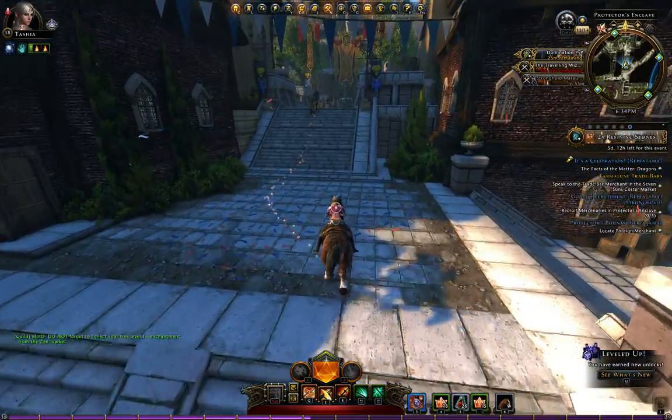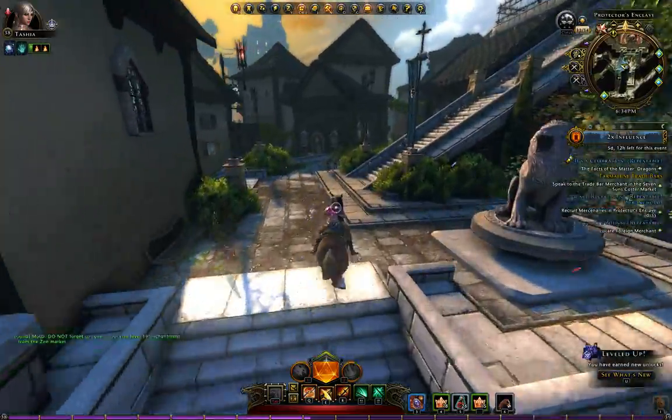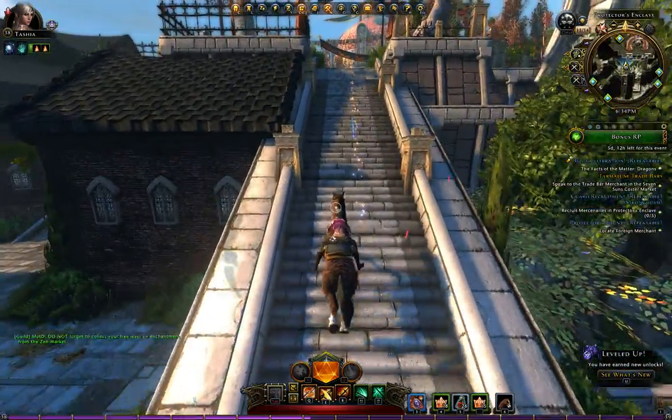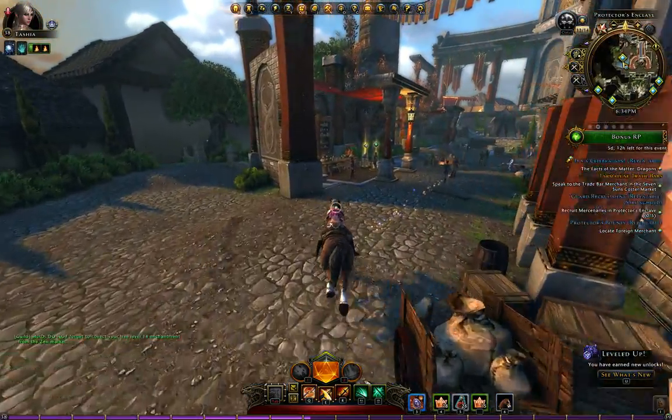Then you have to follow a little quest line to the NPC that you need to talk to. Each day it's a different NPC. Today it's the Dragon Lady.